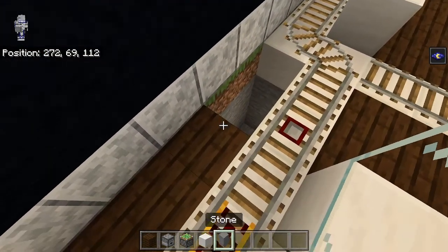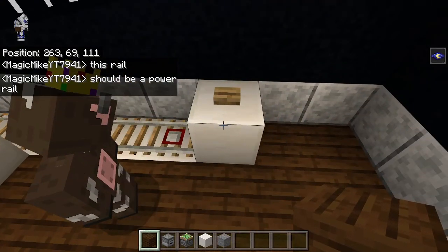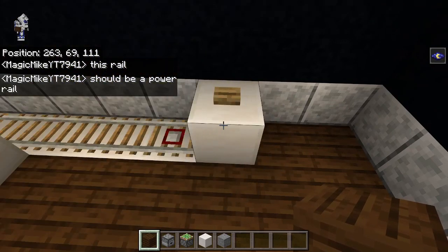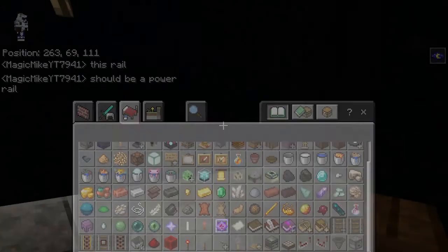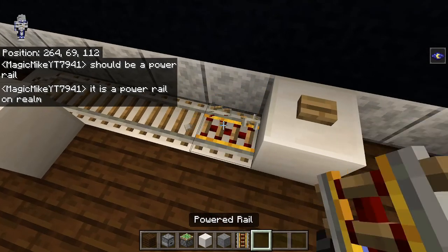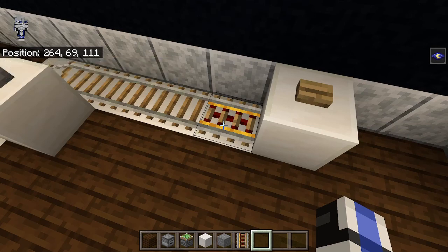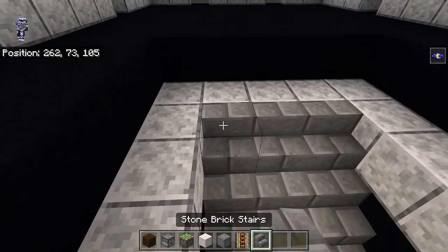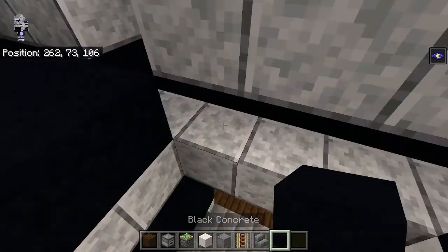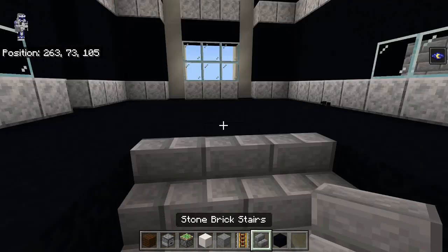Let's head back out to fill in some of these holes. There's something going on here - pressing the button makes it start going. Going back out to where the stairway is, we can bring the stairs up to here. We're going to bring another level of black concrete around like this, and there's going to be another level of stairs going up into here.